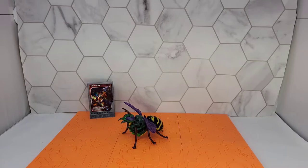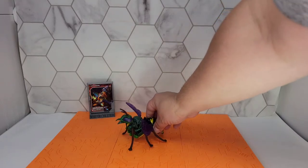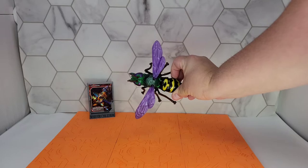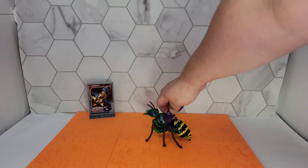Here's Waspinator in wasp mode — beast mode. From the top that's really cool. The wings are on ball joints and you can sweep them back.